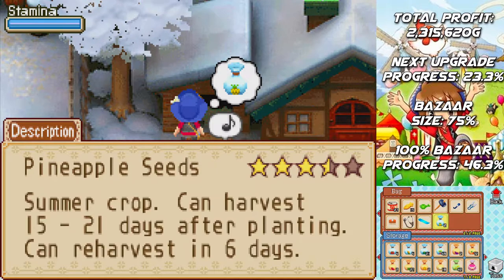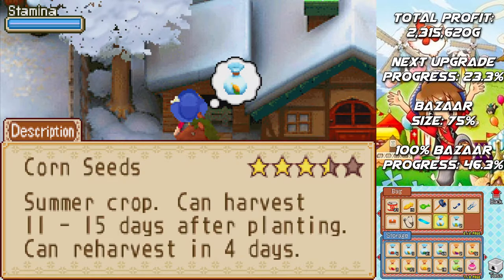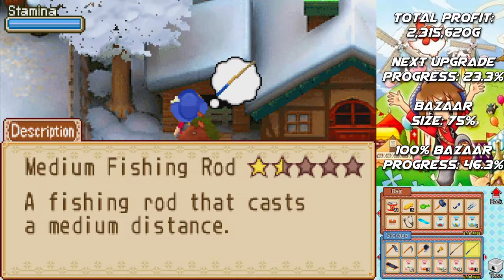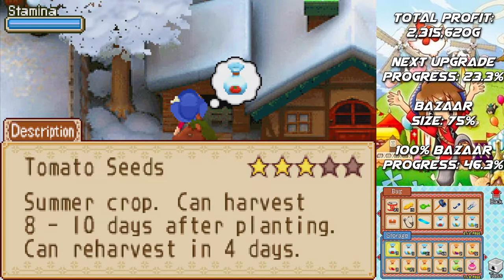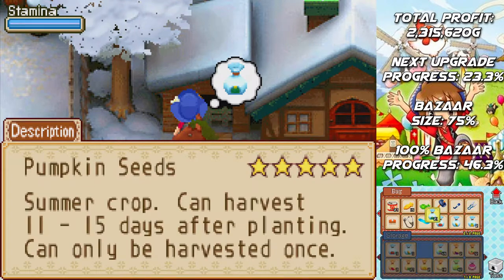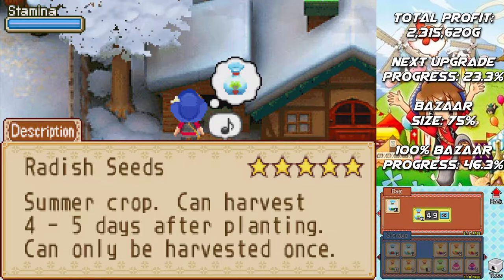We're going to want to plant both of these pineapple seeds, we're only going to want to plant one of these corn, and one of these tomato. Then we'll fill the rest of the field mostly with pumpkin seeds, but we're definitely going to want to do at least one row of radishes.